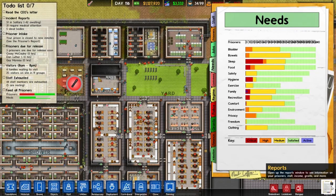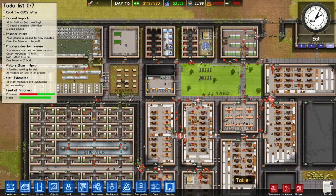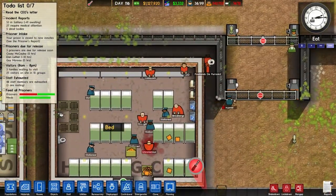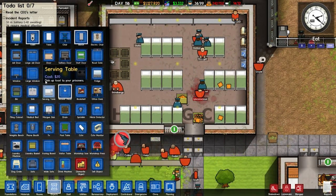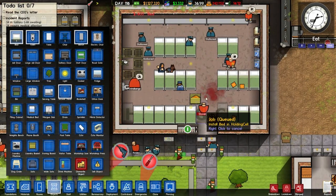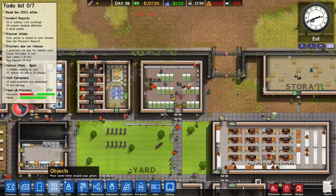Mostly probably because we have way more prisoners in here than we should have. So our food needs have always been a little high, and now our sleep need — I should just put more beds in here. That's really it. If I can locate it — top left — wasn't difficult. Let's put a couple extra of these, as many as we can.